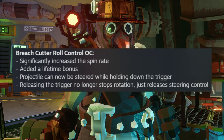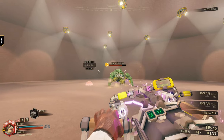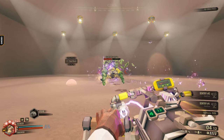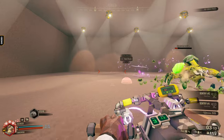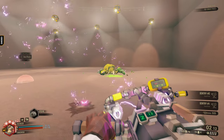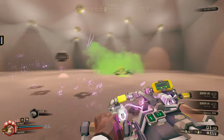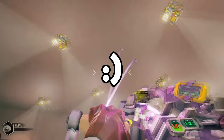Roll Control has been updated into quite the fun overclock. What Roll Control does now is when fired from the Breach Cutter, it will start spinning automatically, and you can increase how fast the beam goes and control where it goes until it expires by holding down the fire key, which is so much better.